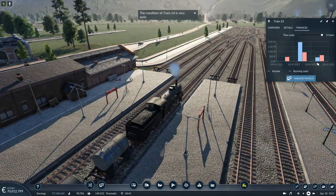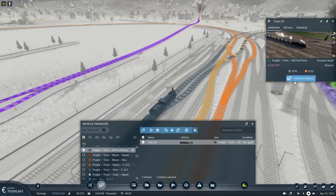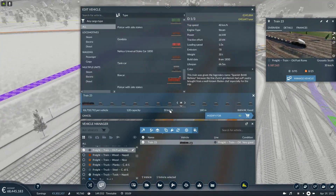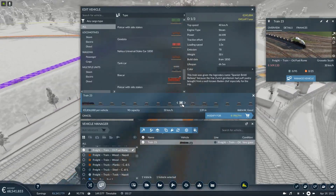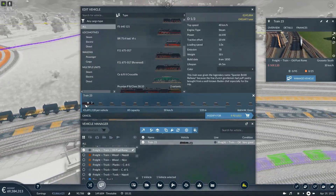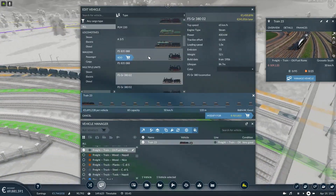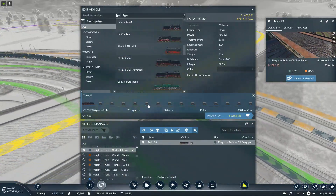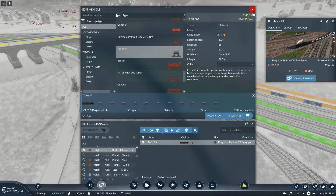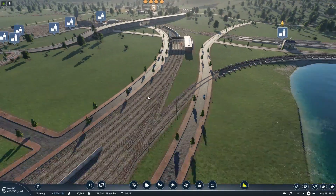What did we make here? 1.95. Not bad, not bad at all. This already brought in like 400k, it's very nice. Oh, I know — of course it's those wagons. They can't go faster than 50. It is what it is, we can't really do anything about it.